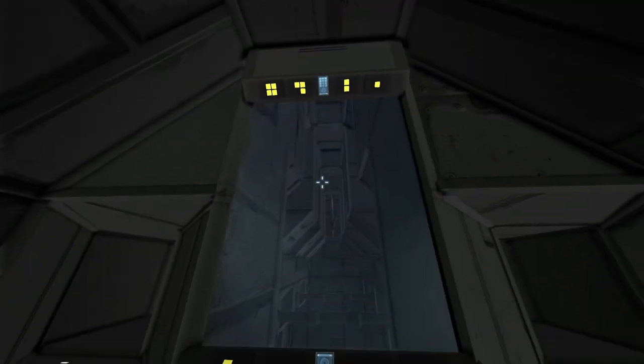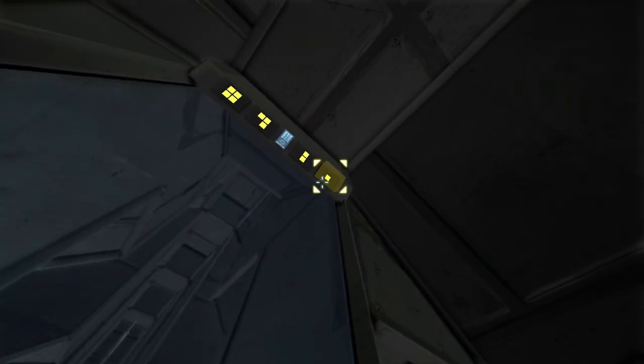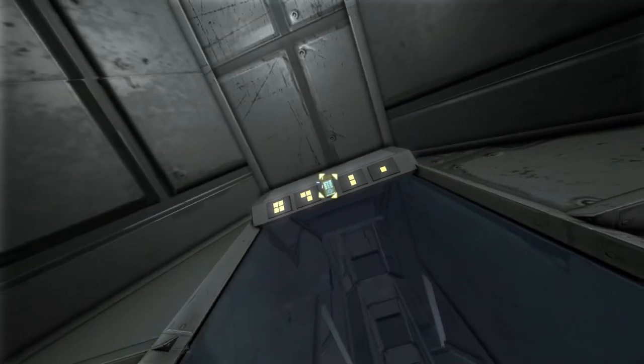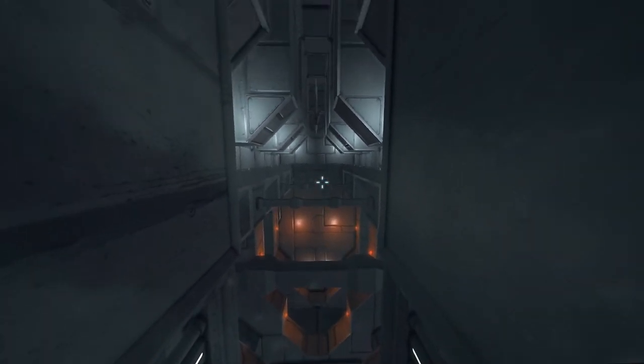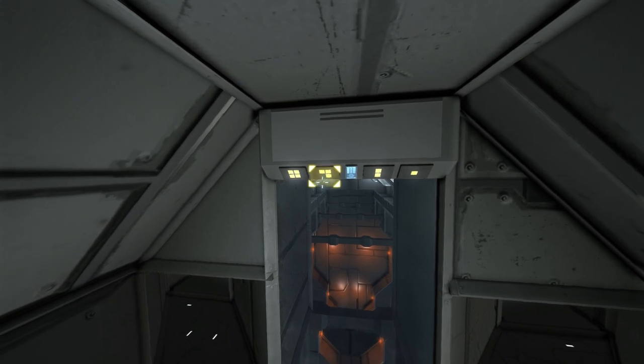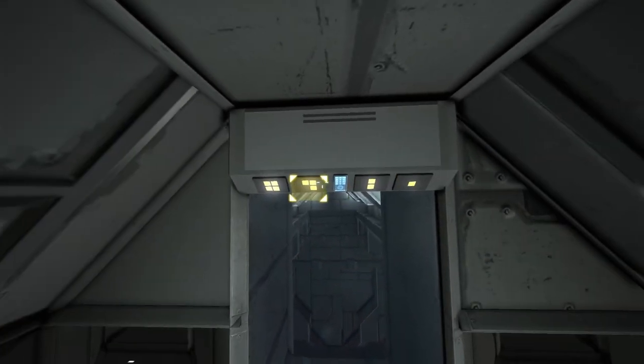Moving on — right here we have an assortment of buttons above. These will go ahead and turn on all the different lights. I have each of these set to a group, so you can see a bunch of lights turned on down here, and going back through them you can see the different sets of lights go on and off, which is pretty awesome.